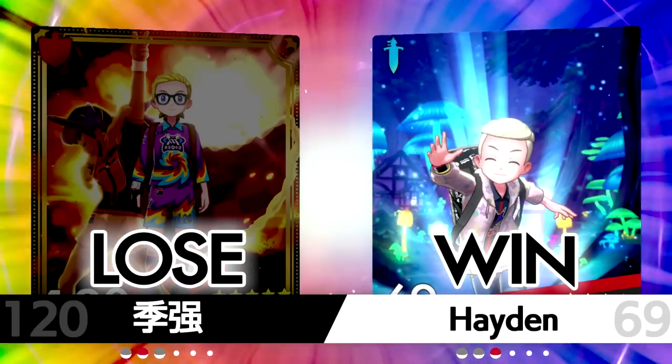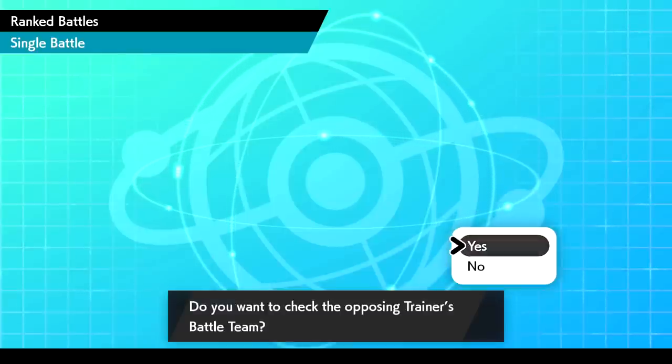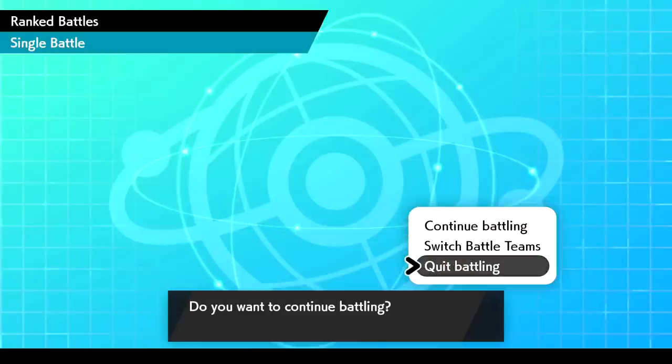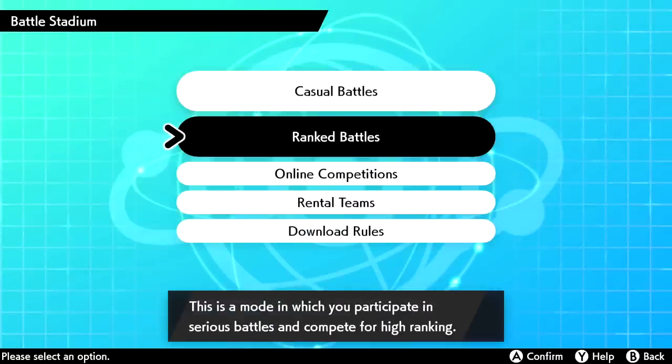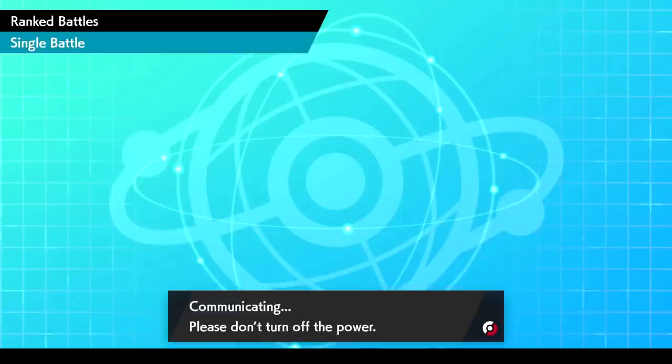This team is actually working out very well — I really like trying to use Durant. Maybe we'll do a couple more sessions with this team in the future. That's going to finish up this session. We did actually get to Great Ball rank, which is great. Let me hit X to update rank — oh wait, there's literally a button right there called 'Yield Rank Update.'